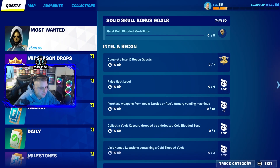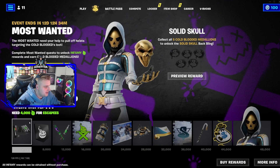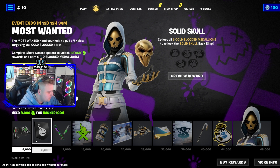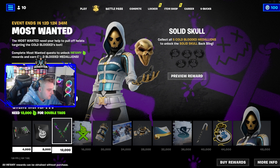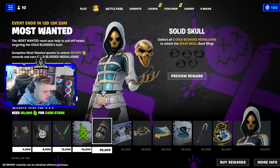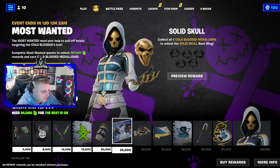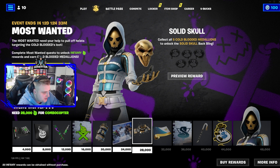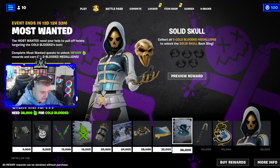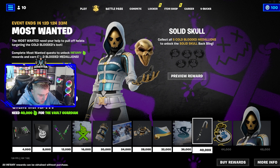We're going to go through basically all of this. For the first one you complete the quest and get a camo wrap. Second one is a spray. Third, for 12,000 XP, you get a pickaxe which is pretty dope. 16,000 gets you another spray. 20,000 gets you a really cool back bling. 24,000 gets you a loading screen. 28,000 gets you the glider. 32,000 gets you a camo wrap that looks super sick in gold.